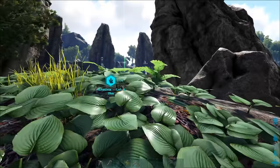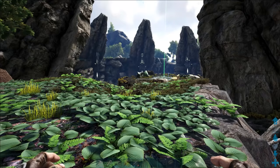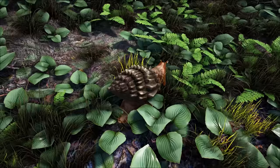Tip number thirteen: taming tracking system. Did you know that there is a taming tracking system in the game that allows you to actively monitor a creature's location, vitals, and taming progress from afar? To access it, simply open up your inventory and navigate towards the top of your screen to this icon. Any creature that you've begun to tame will show up in the list. Simply click on the creature's portrait to display their information on your screen.